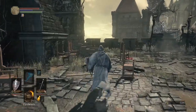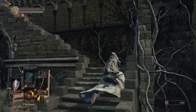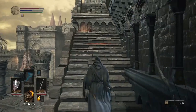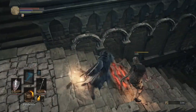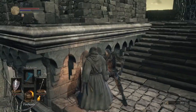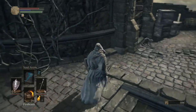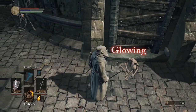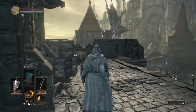As soon as you walk up that smaller staircase, you'll immediately notice another staircase to the left. Head up there, but be careful — an enemy will jump out at you and try to attack you. There's another one laying on the floor as well. Kill them, then go up a little bit farther and you'll see a corpse with a glowing head. Head on over there and pick up your fresh new set of binoculars.